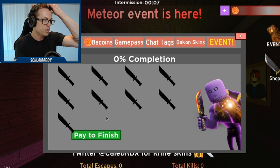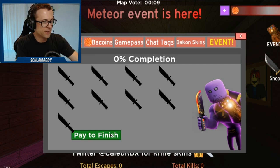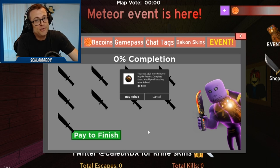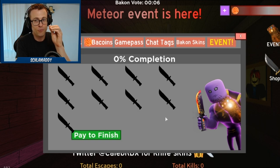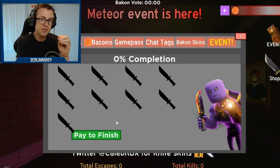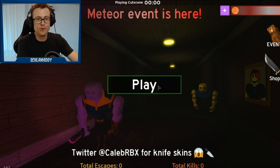There are nine knives that we need to get - they're shadowed out right now since I don't have them yet. I'm gonna show you guys where all nine of those knives are at. You could skip all of this and do pay-to-finish, but that's gonna cost you 4,000 Robux. So stick around because I'm going to show you right now where each and every single one of these knives are. Each knife is in a different location in each of the nine maps.